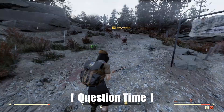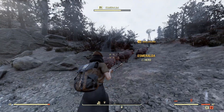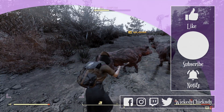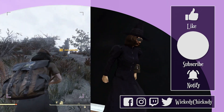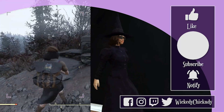So what's your favorite mammal in 76 so far? The Sheepsquatch is awesome, and I dig the Megasloth, but I love finding fluffy cats in the game. Let me know in the comments section! For more Fallout 76 guides and content, be sure to like, subscribe, and ring that Brahmin bell to get notified of the next one. I'm Wickedy — thanks for hanging out with me, and until next time, bye!